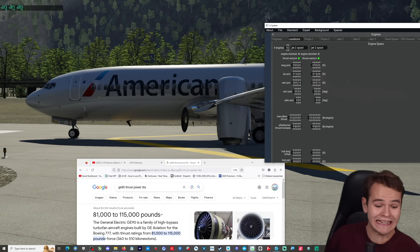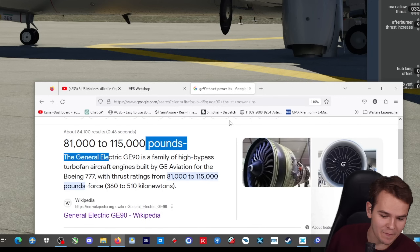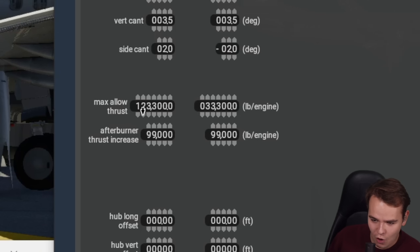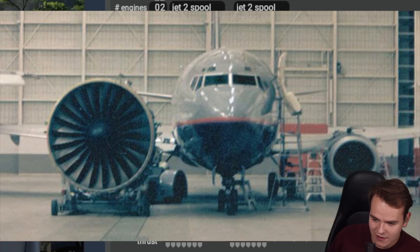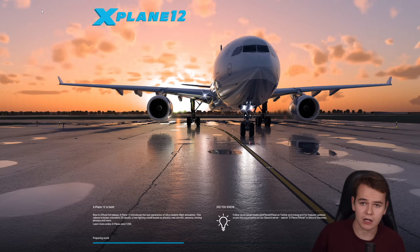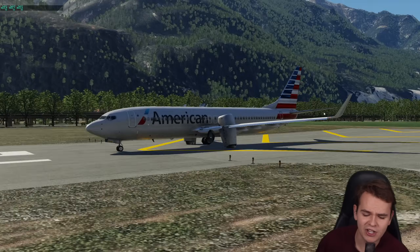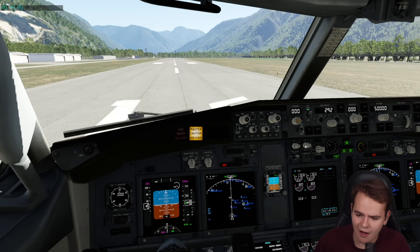For example, a GE90 engine, which can deliver 115,000 pounds of thrust — that would technically be enough. So let's go ahead and just go for 115,000. I'm not going to model the GE90 onto this because that would be too much work. So let's pretend that we've got a GE90 on this. Save and reload. I really want to make this work, otherwise how are we going to get off this runway? The GE90 anyway is the size of a 737. I don't see a problem at all.